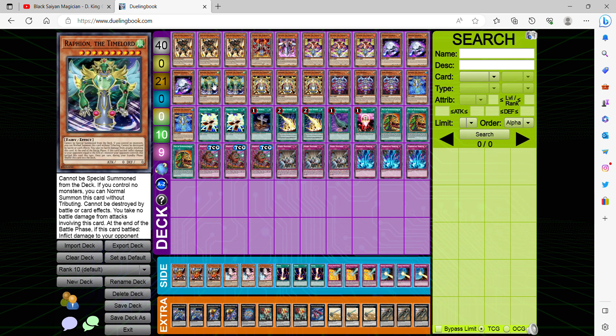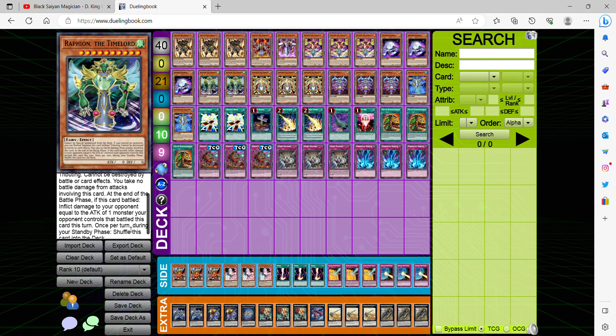Obviously we're playing two Raphion. This card isn't better than Michion, but it can win you games depending on how many life points your opponent has. They all have very similar effects, but at the end of the battle phase, if this card battled an opponent's monster, you can deal damage equal to that monster's attack.